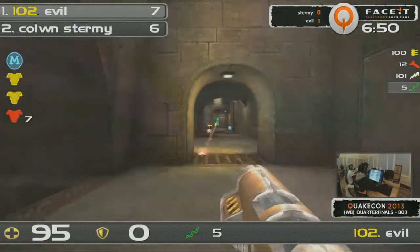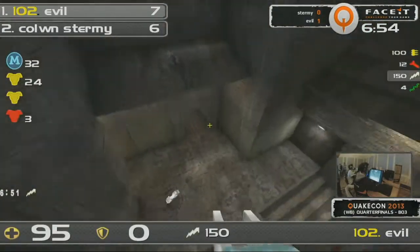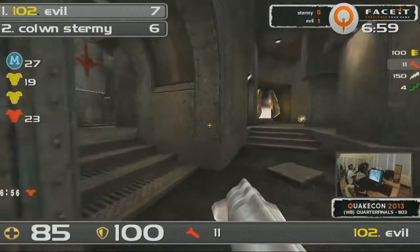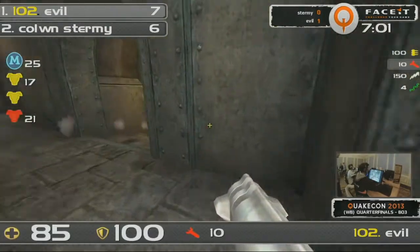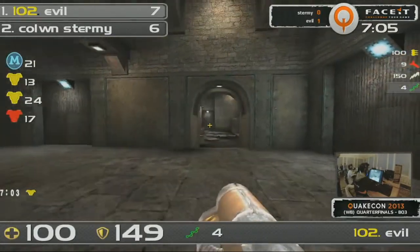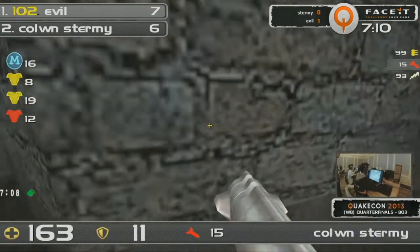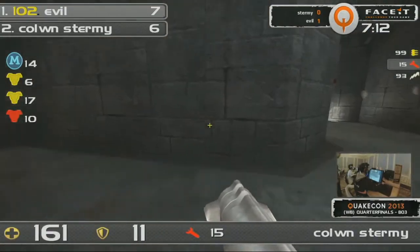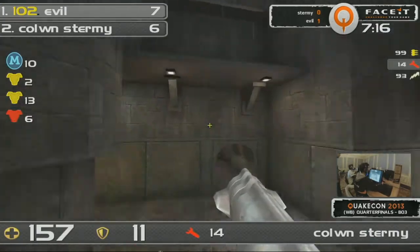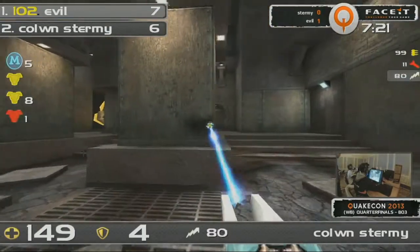And he actually avoids the trap. Sturmey picks up that Mega cleanly. And Evil is on the Red Armor. Sturmey's getting weapons again. Sturmey can be a bit more aggressive there — turns up to the party quite late. But still, he is only one frag behind. Things are stabilizing a little bit. Let's switch over to Sturmey's perspective to see if he's going to be able to do a sneaky plan, a bit of plotting and scheming to try to get this lead back on his side. Three minutes remaining. The time is starting to tick away.